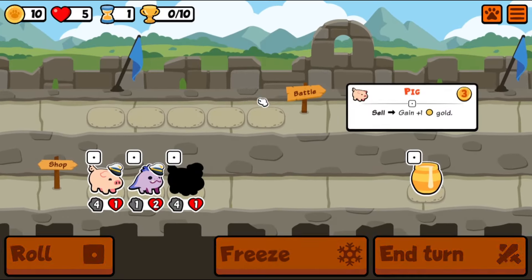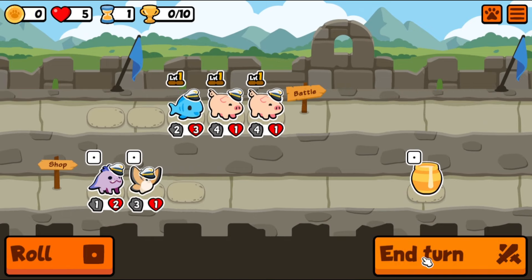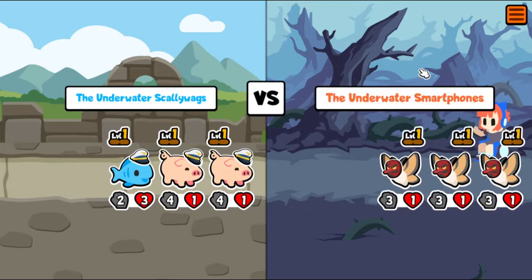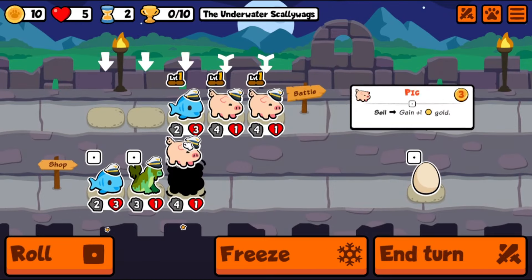It seems I need to re-evaluate my strategy. No problem. I have some pigs — that's a pretty good start. And a fish — wouldn't have it any other way. Underwater scallywags, where else could they be? That's a lot of birds but it's a nice draw.